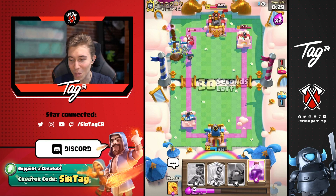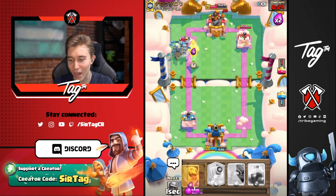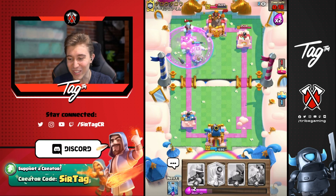The Mini Pekka is still alive! If we're able to kill all that and keep the Skeleton Dragon alive, I can go for Goblin Giant, rage this up, and assert the dominance.